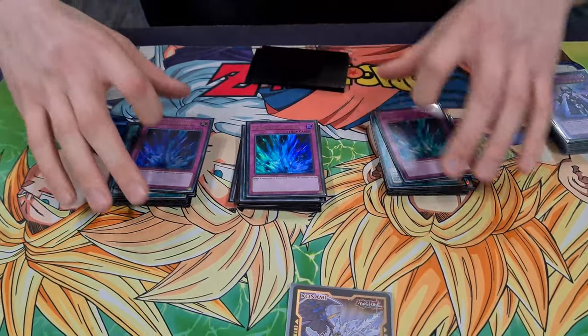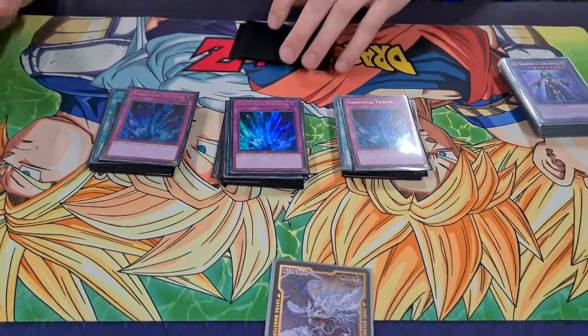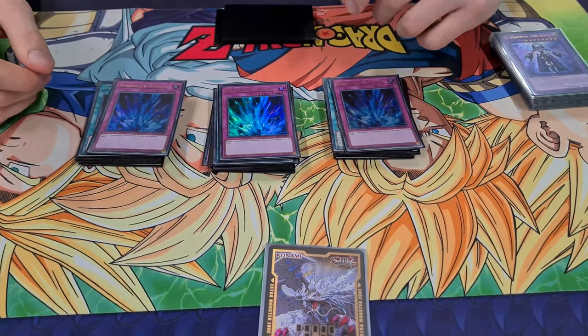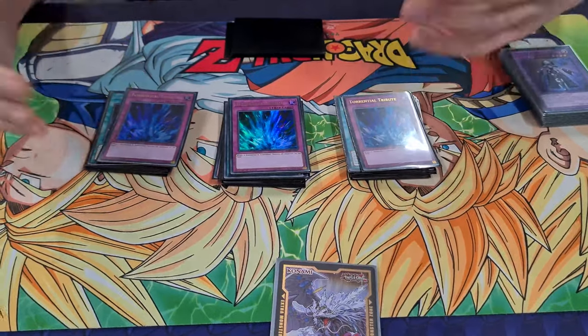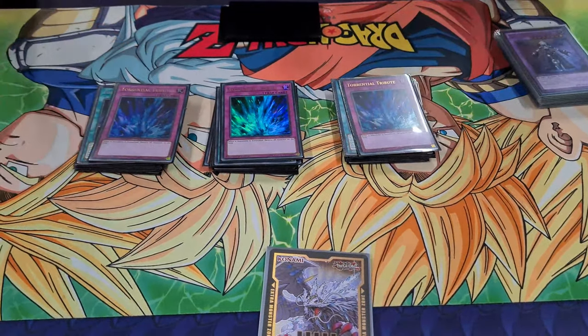Onto the traps, we play 3 Torrential Tribute. It's a blowout card and it also pluses all your Shaddolls. So if you resolve this you probably go plus 2, plus 3 — especially if you're doing it after you've used all your Shaddolls. It's really good.